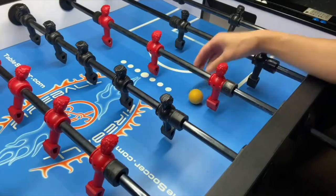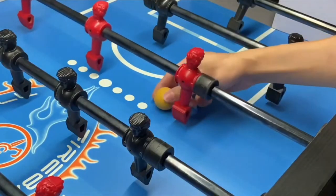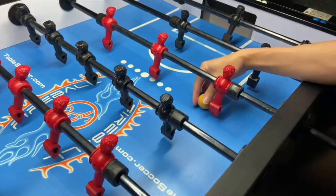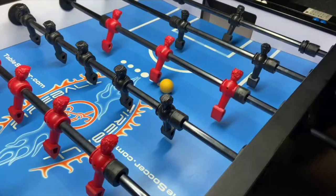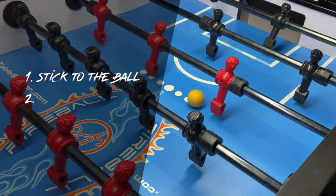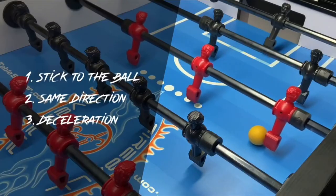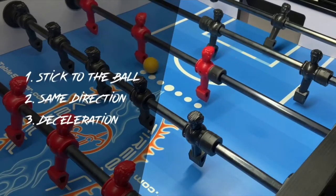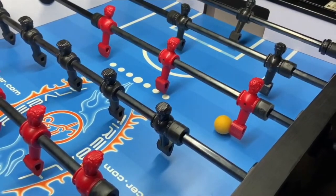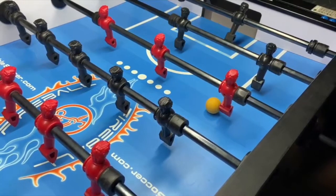When the ball is moving towards a guy, for the tac-tac you push the ball back, but for cushion you want to get the man close to the ball, or wait for the ball to come close to the man. Now you follow the same direction of the ball and make sure the ball and the man stick together, then try to decelerate the speed of the ball until it reaches the position you want. It takes some practice to get used to this motion, and it is required for one of the offensive shots in the next section.